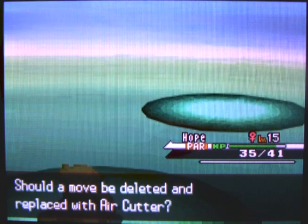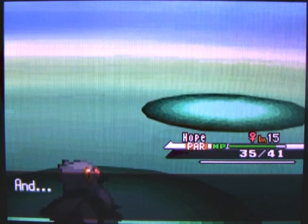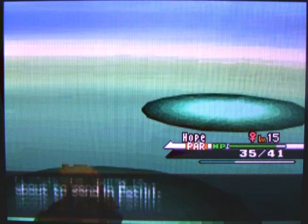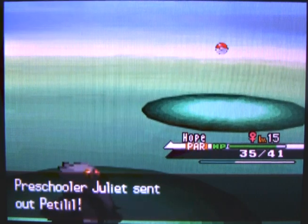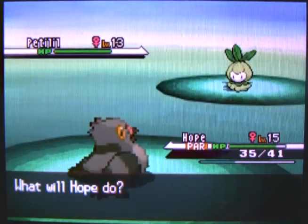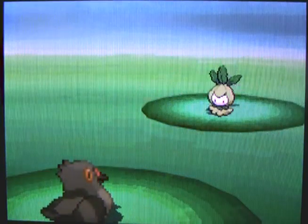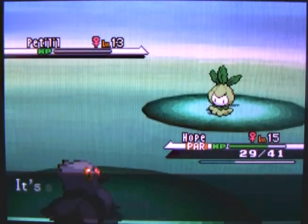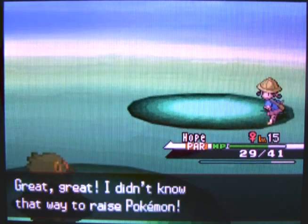If you're using P-Dub's Air Cutter, that's one of the best moves you can teach it, because it has an increased chance of inflicting a critical hit. Assuming you have the good ability for P-Dub — Super Luck; Big Pecks isn't really that good — that means you have a really good chance of inflicting a critical hit. And later on in the game, you can get the Scope Lens which increases your critical hit rate even further. That's the strategy behind P-Dub: critical hits and hoping to get lucky.